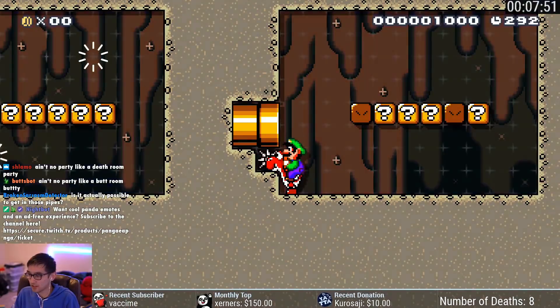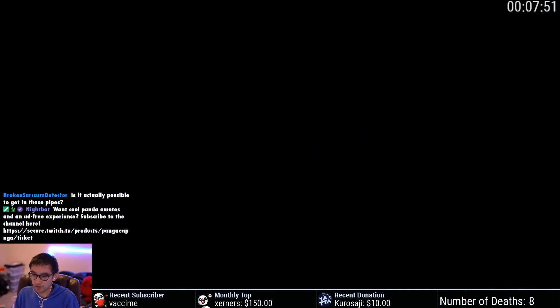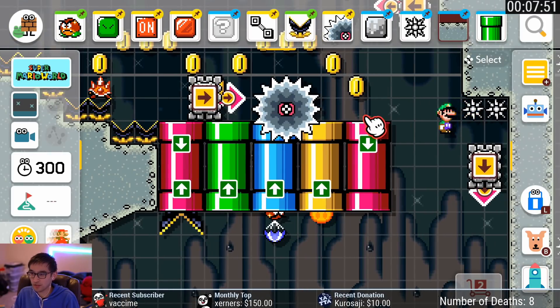Actually, we'll probably make a red Yoshi level in the future. You can get in those pipes — the way you get in those pipes is over here. You can get in each of these pipes, I'm pretty sure. And if you can't, well, I debated you. But you can at the very least get in these two pipes.